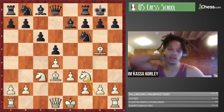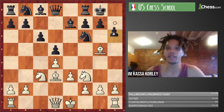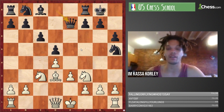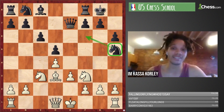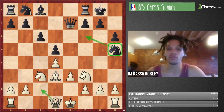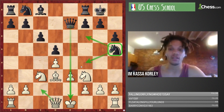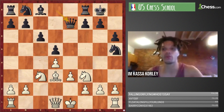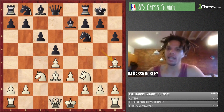I was already asking: why didn't black do the h6-Bh4-Nh5 plan now? The idea is that you trade the dark-squared bishops — after Bxe7 Qxe7 — and with those bishops gone there's less pressure on the queenside. Trading a pair of minor pieces typically helps black. You do temporarily place the knight on h5, but often it moves back to f6. There was also the annoying move Nf4 taking advantage of the pin on e1.